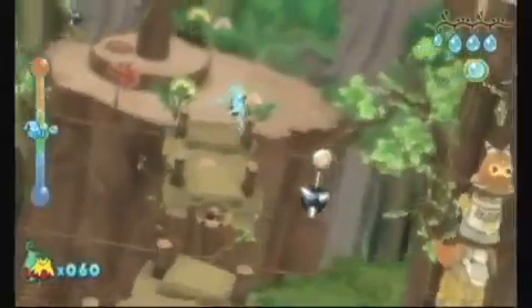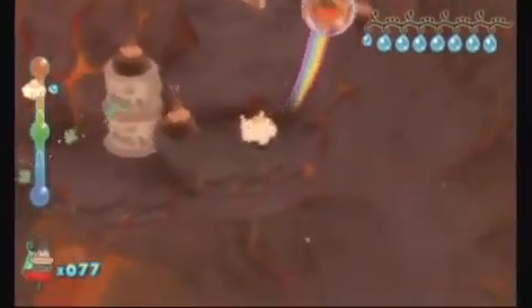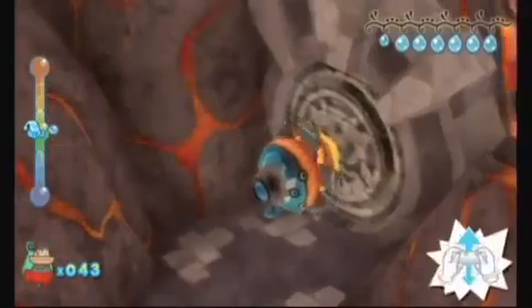The six main areas are set in different environments such as jungles, caves, and ruins. Each environment introduces new gameplay elements like riding air currents in mist form, changing temperatures to raise water levels, and shaking the remote to activate giant drills.